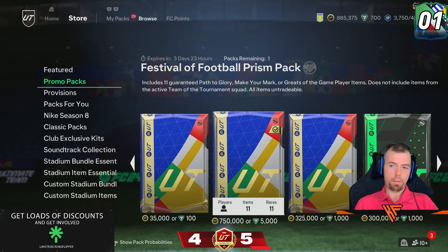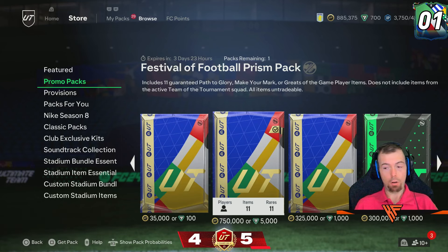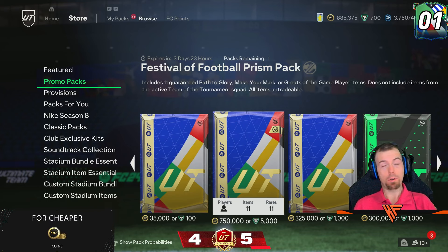Nothing new in the store guys. The Festival of Football Prison Pack is still your most expensive pack in the store, which is 750k or 5,000 FC points. If you are planning on buying any packs, please use U7Buy which is in the description below — it's a lot cheaper than spending 5,000 FC points. That is today's 6pm content. We'll see you next time.